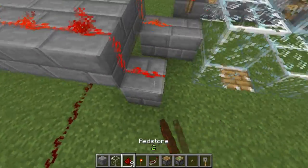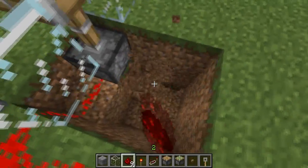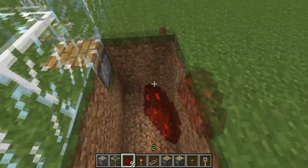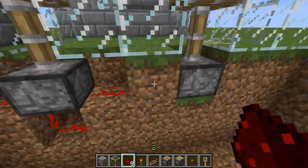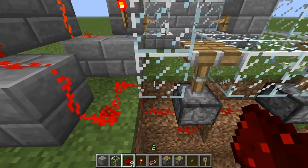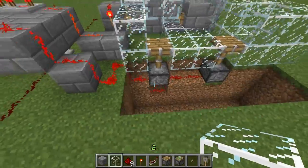Now I gotta link it to both pistons at once. And now I can put redstone on here without the power being cut off by the piston - just like here on the glass block. If it's a solid block it will be cut off, but if it's glass or another transparent block, it won't be cut off.